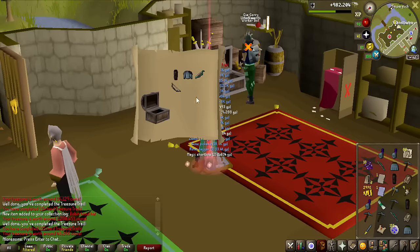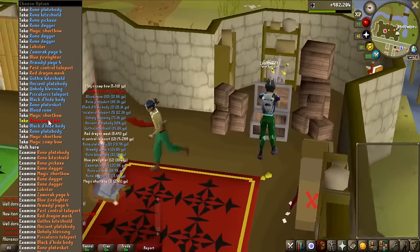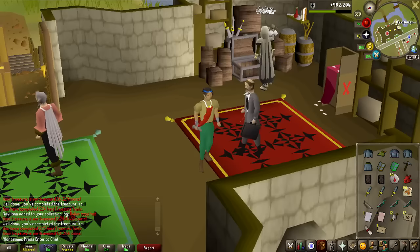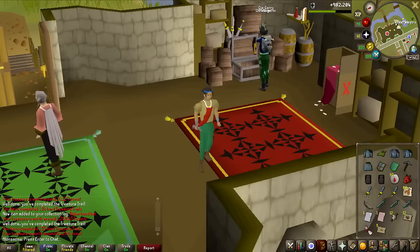From Hard Clue Scrolls, every single rare — anything on the collection log — is 1 in 1,625. Because there are so many of them, the chances of getting a unique are pretty common. The most expensive rare on the entire Hard Clue Scroll table, except Third Age and Gilded which are in the Mega Rare table, is the Robin Hood Hat — the 1.2 million one. So I was super lucky there. I did not get the Blood Shard, so that's going to be given away. Let's do the Master Clue Scroll and see if we can complete it.